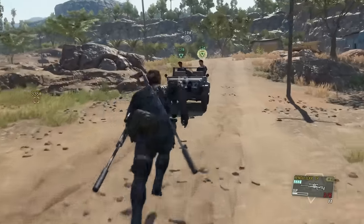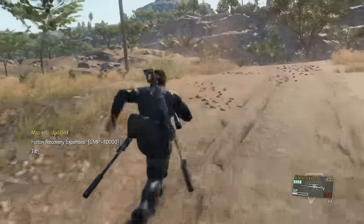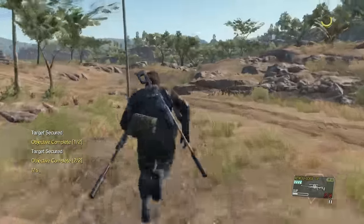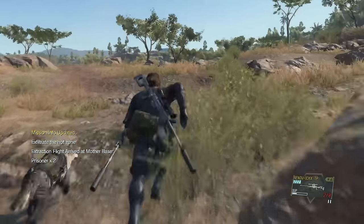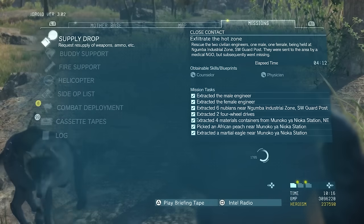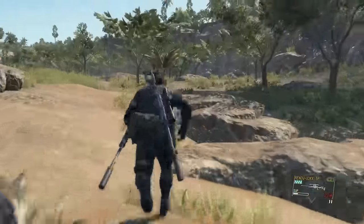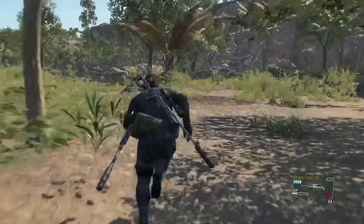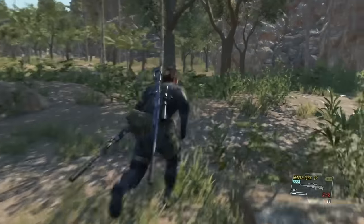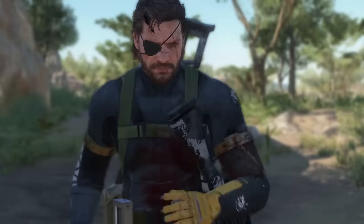Once we extract the second vehicle and the two remaining guards, we'll have all the mission tasks. Now we run to get out of the hot zone — the quickest way from here is to run in this direction until you pass the boundary line. I check to confirm all mission tasks are complete, then head past the cliff line to get out of the hot zone.